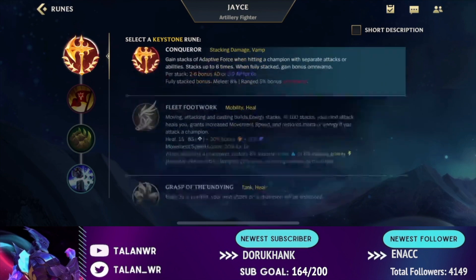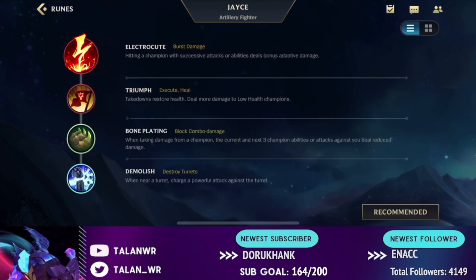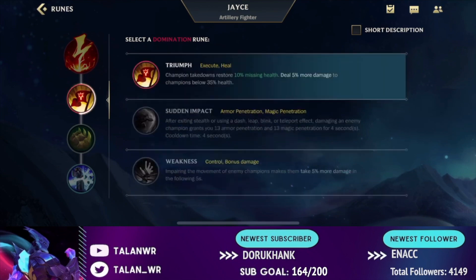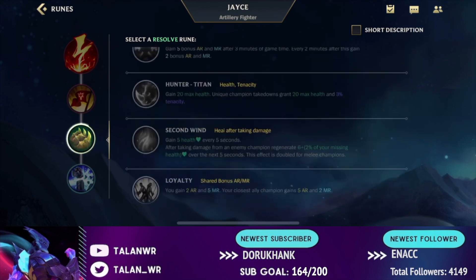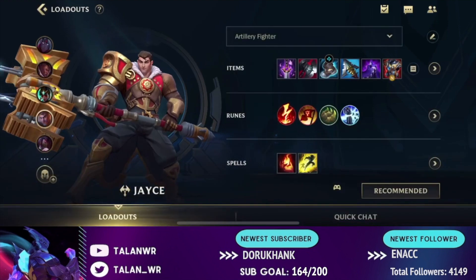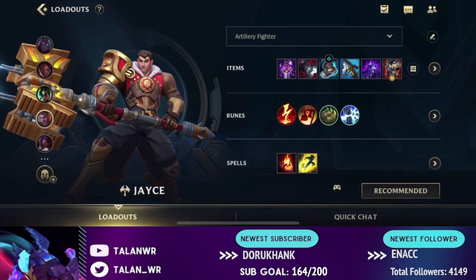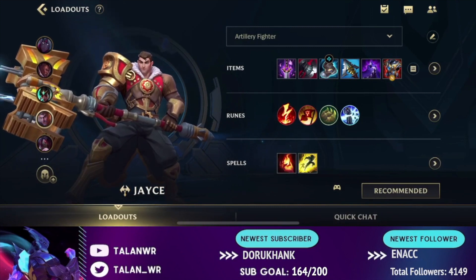If you don't want Conqueror, you can go Electrocute — you typically want this when you want to stomp your lane and when you're into a lot of squishies, because Electrocute allows you to get a quick combo and burst people down fast. It also makes your laning stronger than Conqueror. I'll always go Triumph, though you could go Brutal. Bone Plating I'll usually take, or Second Wind in really difficult matchups. Demolish I'll always go as well — great for taking turrets. Ignite and Flash basically in every situation.